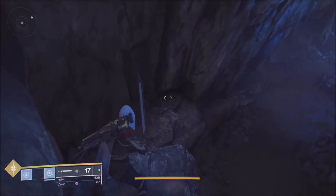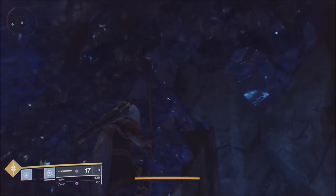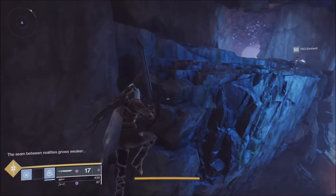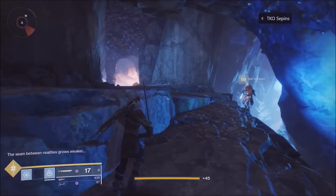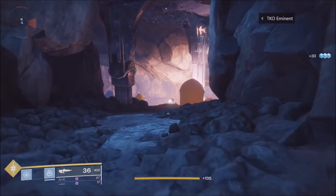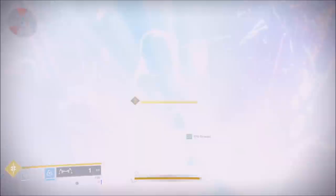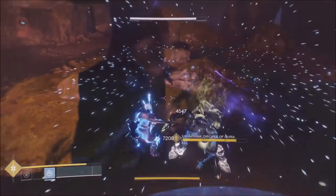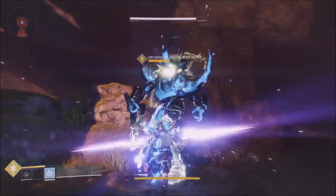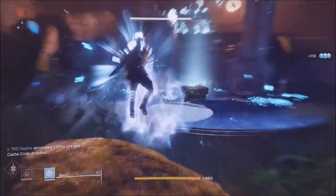What you want to do is get to the lost sector — the Strand underneath Petra. Once you get there, grab your sparrow and follow everything you're seeing on screen. You're going to zoom past. My hunter can't really jump that well since I just created a brand new hunter and just crossed 500 light — I was a warlock before.